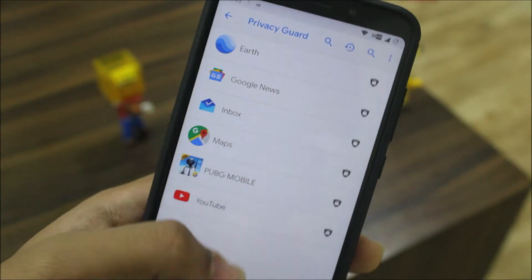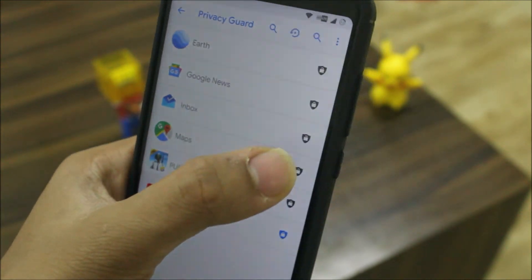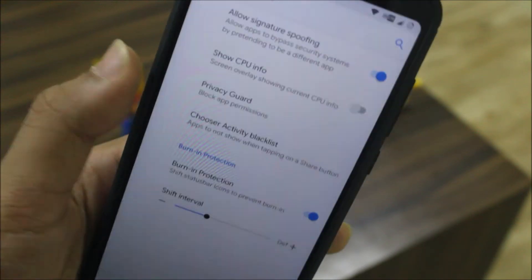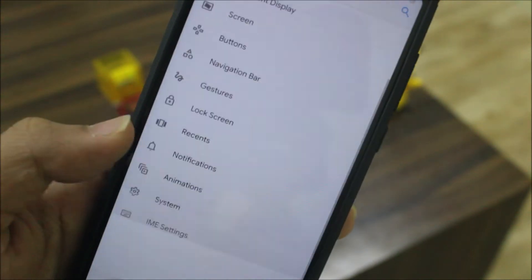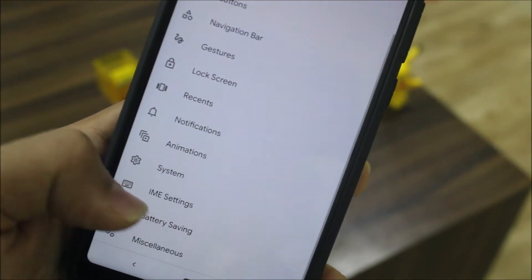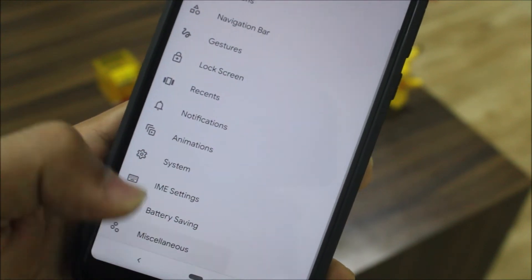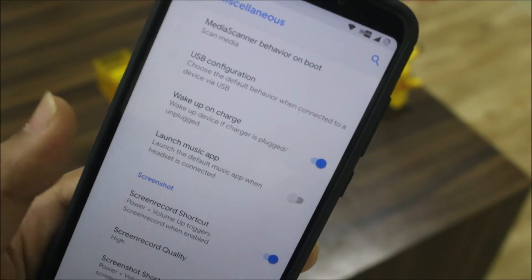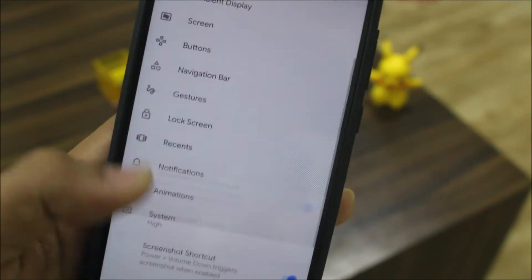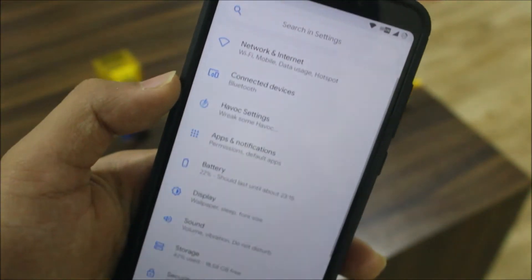We also have Privacy Guard — you can block app permissions per app, like for YouTube or Maps. There's also CPU info overlay, burn-in protection (mostly for AMOLED devices), IME/keyboard settings, battery saving options, and some miscellaneous settings that are harder to categorize. That covers the Havoc Settings section.